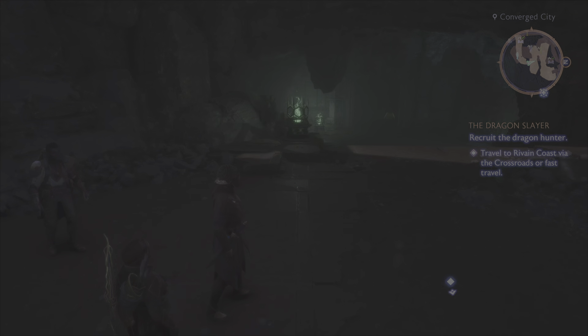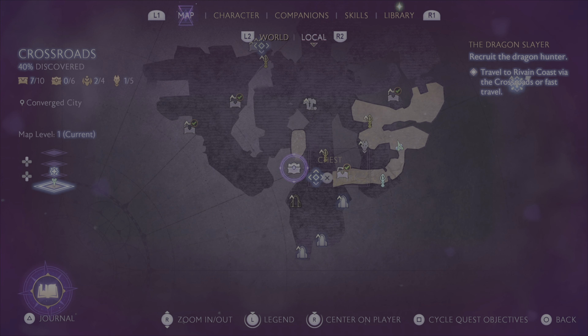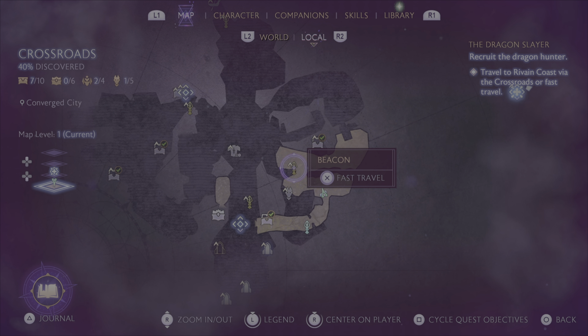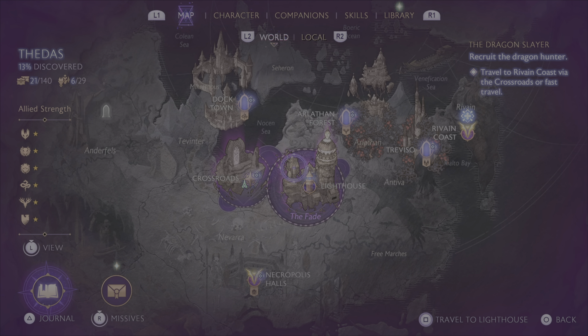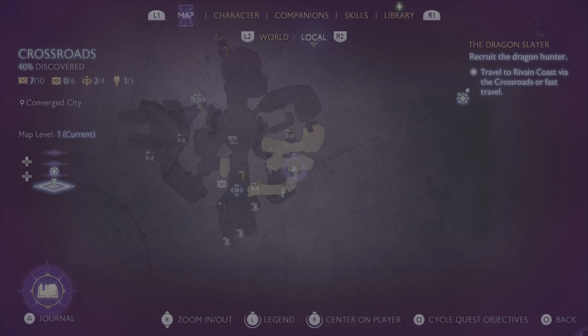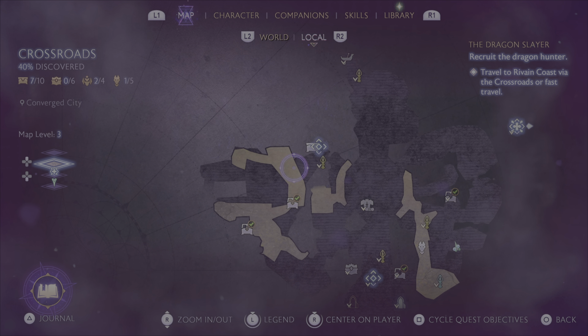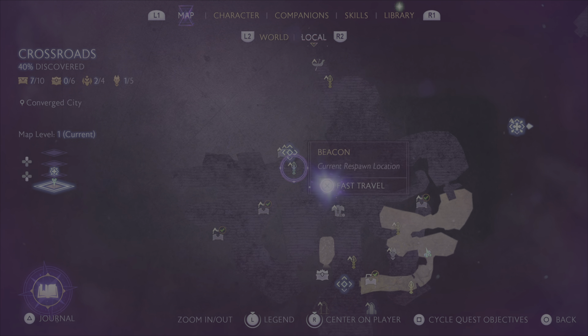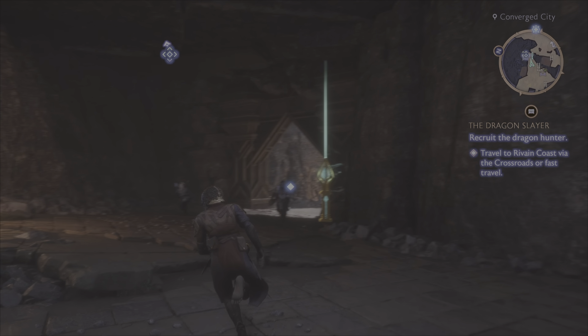We're going to abandon this level 32 enemy over here. We do have this up here that I cannot figure out how to get to — I was looking for it last episode, trying to figure out how to get there. Maybe we'll run over there really quickly just to see if there's not an obvious thing I missed. If not, we'll go on and take care of one of those other main quests.